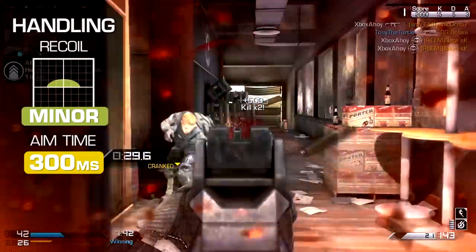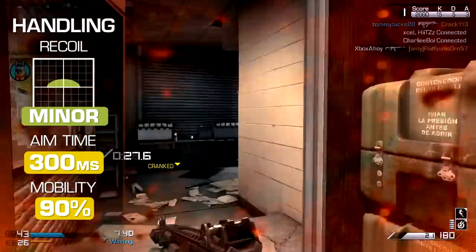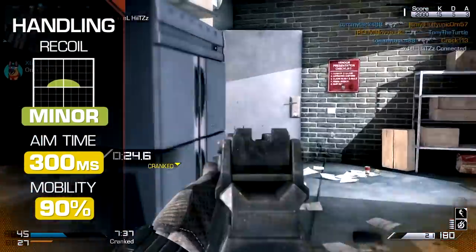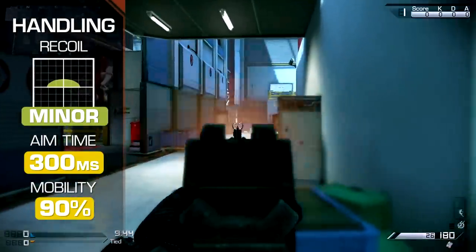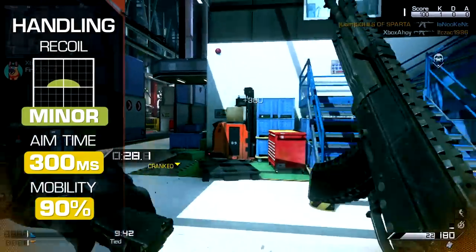Recoil is moderate, with high per-shot deflection reined in by the slower fire rate. In most cases automatic fire is okay, but burst firing at long range will do much to preserve ammunition and enhance accuracy.